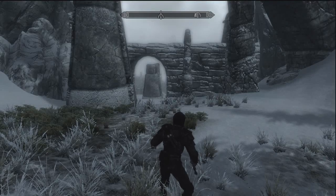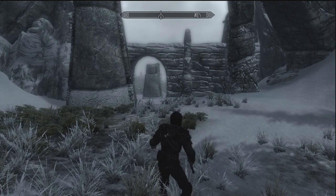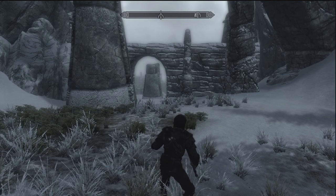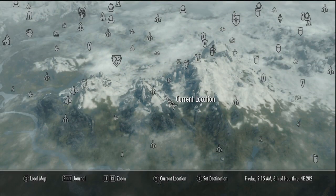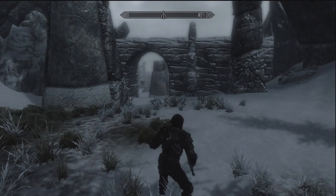Hey guys, how's it going? It's Reality, and today, yet again, I have another Skyrim rare item location video. In this video I will be showing you the location of the Ancient Helmet of the Unburned. Before we get into the video, I'm going to show you where it's located here on the map in Labyrinthian, a little southeast of Morthal.